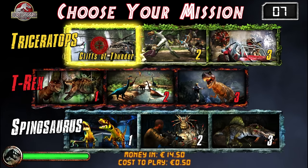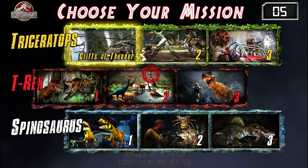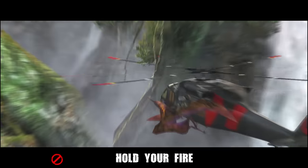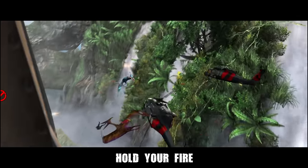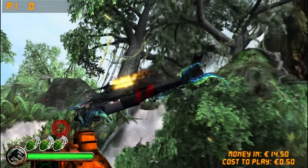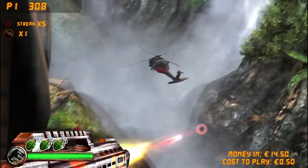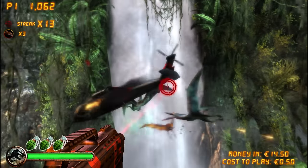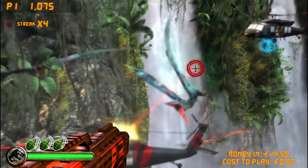Let's start up here with the Cliffs of Thunder. I've got infinite money, thankfully. Troodons — this is very Avatar, isn't it? I'm in, I'm doing things, I'm helping. I'm gonna need that infinite money, I think. I'm gonna be in trouble otherwise.